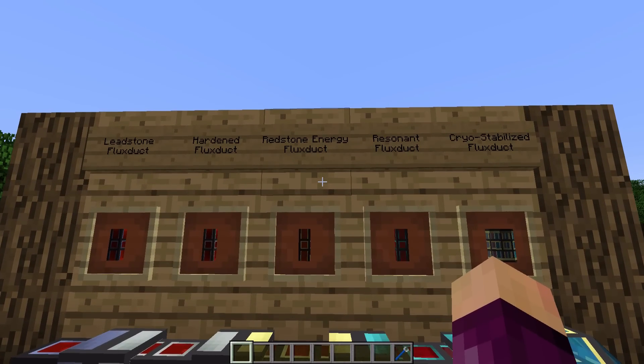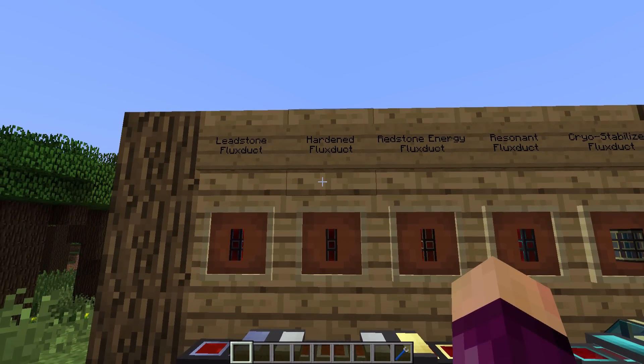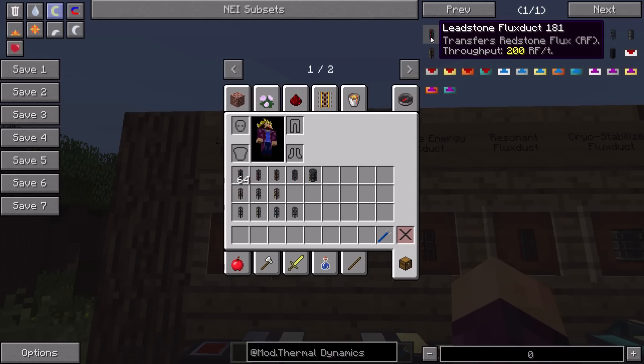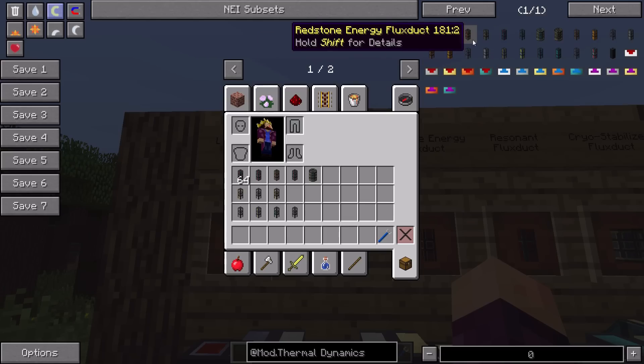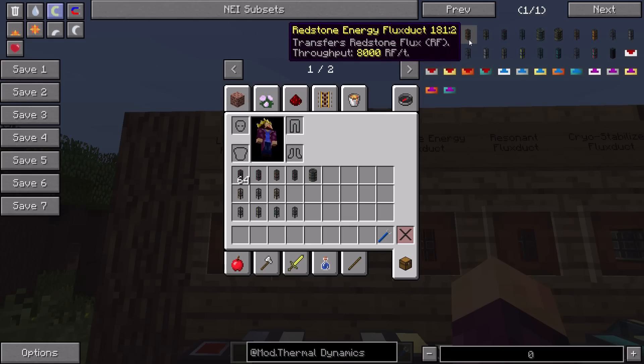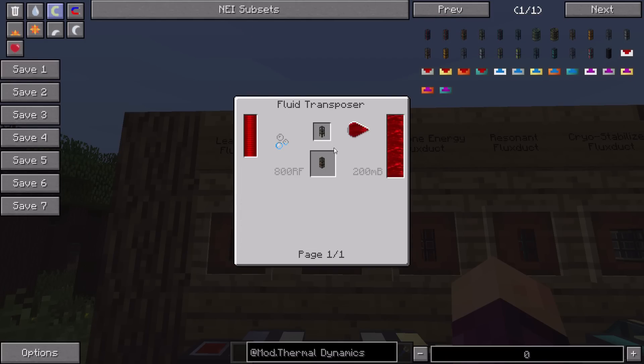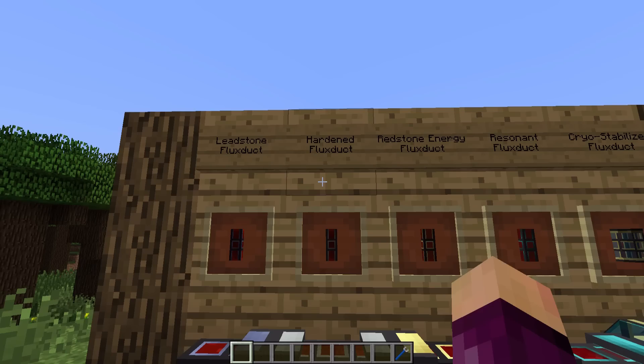The leadstone, hardened, and redstone energy flux ducts are exactly the same as they were in 1.6.4 with a slight name change and a slight change to the amount of power they can transfer. The leadstone flux duct has had a buff from 80 RF/t up to 200 RF/t, the hardened flux duct has gone from 400 to 800, and the redstone energy flux duct has gone down from 10,000 to 8,000 RF/t. All of these have the exact same recipes as before, nothing has changed in that regard.